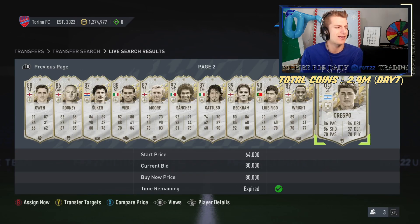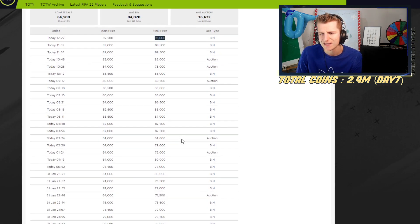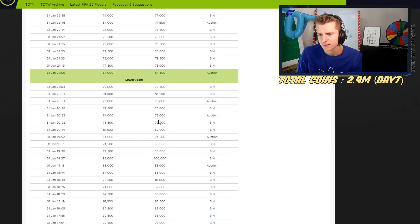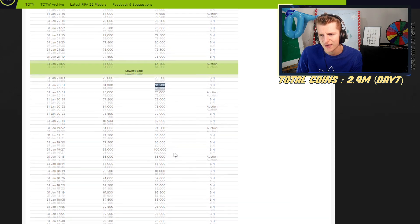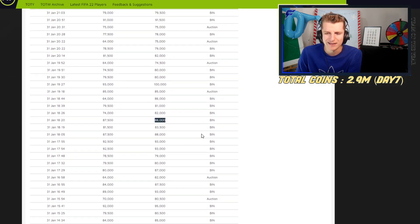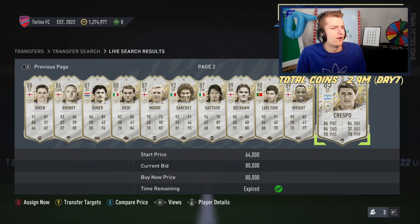For our first deal, we've picked up a Crespo at 80k. Looking at the prices, he's sold at 89.5, 89.5, 98, with a few low 70s, another 100, 86, 88. So I'll probably be able to get between 86 and 88 at minimum, but I'm going to push for 90. If I sell for 90, that's a 10k difference with a 4.5k tax and a 5.5k profit.